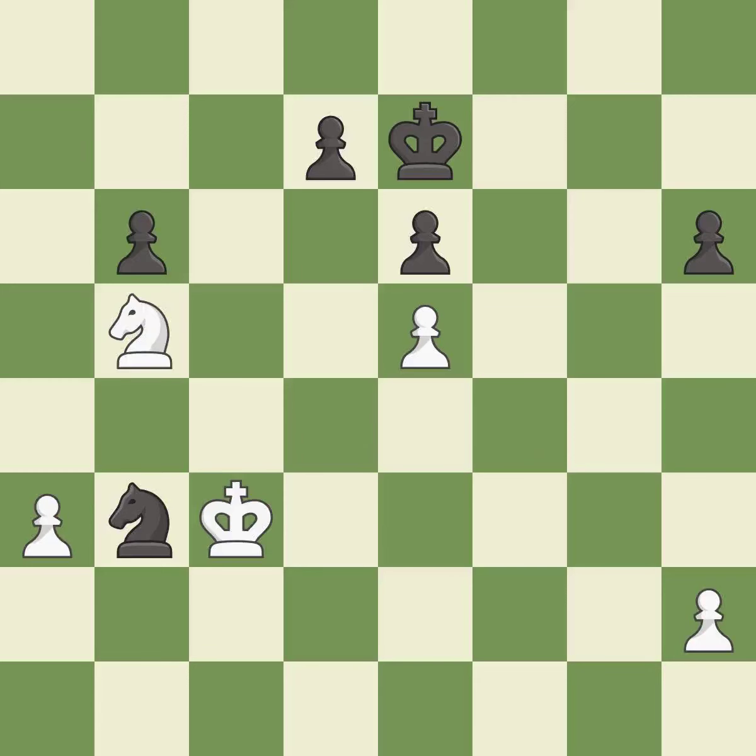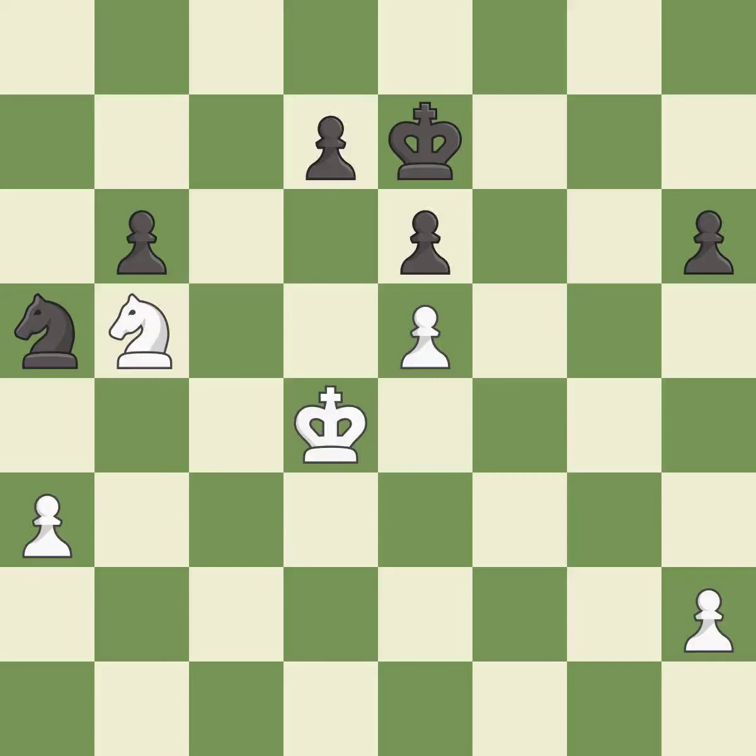This threatens to take an outpost with a knight — it is best. This is the only move that works — it is a great move. This ignores a better way to evade the check from the opposing knight — it is an inaccuracy. The game is still close to equal, but black lost their advantage — it is a mistake. This steps away from the checking knight — it is good. This move puts the knight on a safer square — it is best. This threatens to create a passed pawn — it is best. This is not the right idea — it is an inaccuracy. This misses an opportunity to threaten winning a knight — it is an inaccuracy.